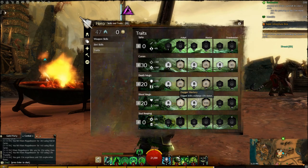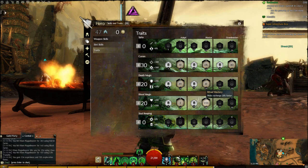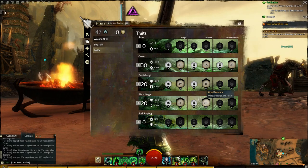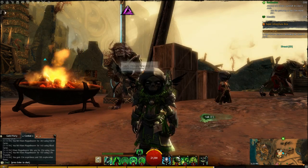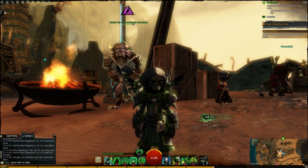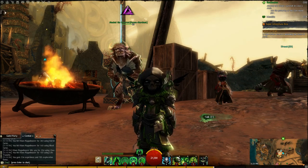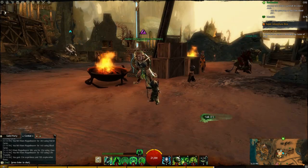I also use Dagger Mastery, which makes my skills recharge 15% faster, and number 8, Ritual Mastery, which makes your Wells recharge 20% faster. As you can tell from my Traits, the primary weapon you'll be using is the Scepter-Dagger combination. However, the Staff is a great alternative for long range.